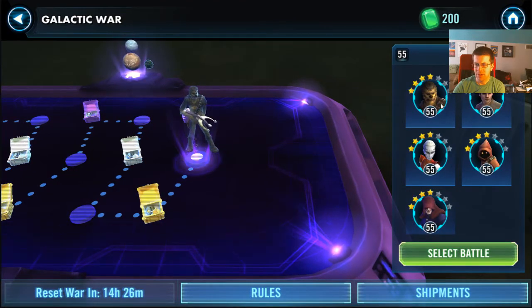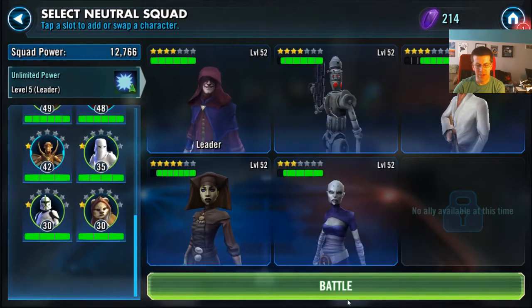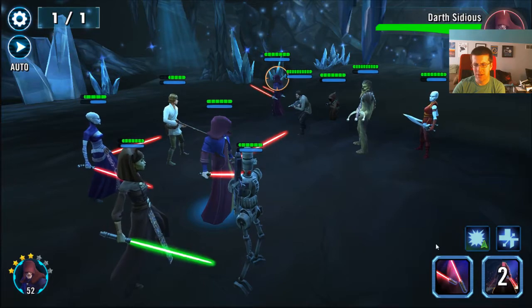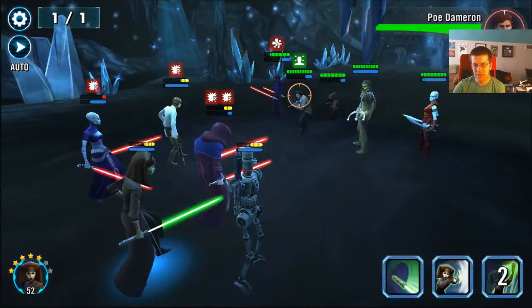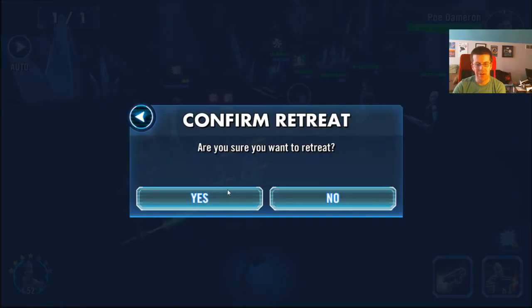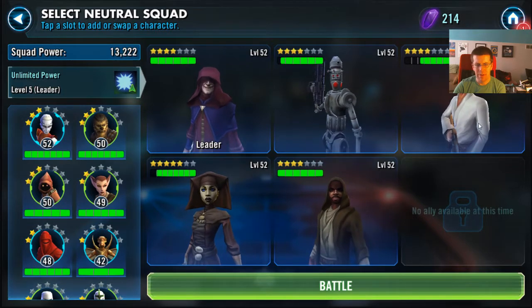Alright, all well — next round, pick up small crystals. Next set: double taunt. This might be a time when I want to bring in Asajj. They have that double taunt and that's going to prevent me from being able to get down to those two targets I really need. I'm probably going to go Sidious first just to cut off the heals. Going to lose Sidious and bring in our Jedi. Might bring in Talia as well just so I have a third heal — it's going to get a little bit bursty.